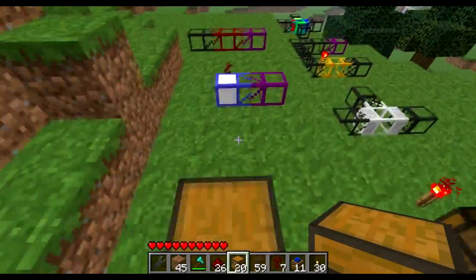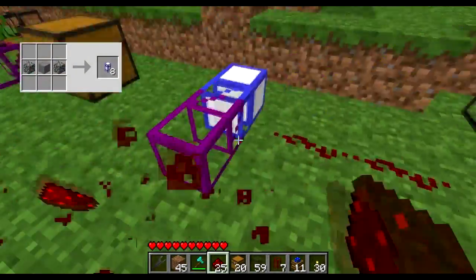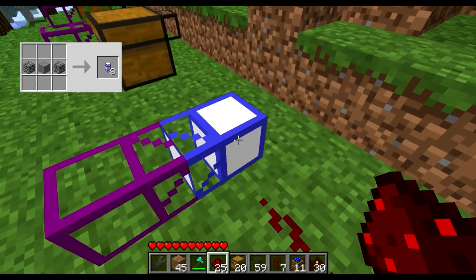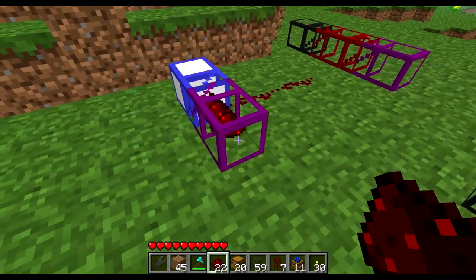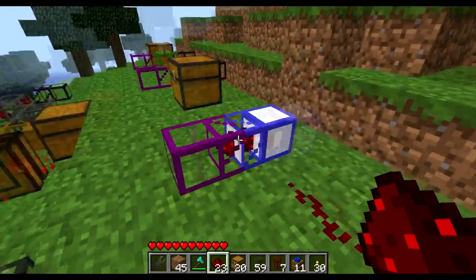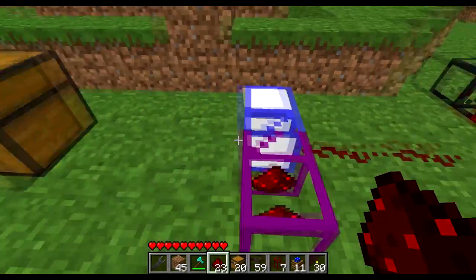The third pipe in that pack is the bounce pipe. When not powered by redstone, the bounce pipe will bounce anything coming into it back out from the same direction it came from. When powered, it will simply let items pass through, and at an intersection it works like cobblestone or stone pipes — randomly choosing a path.